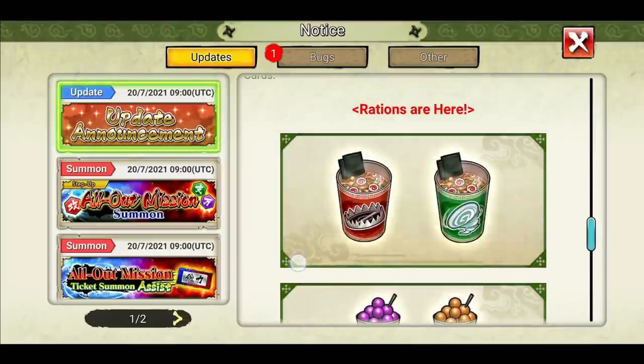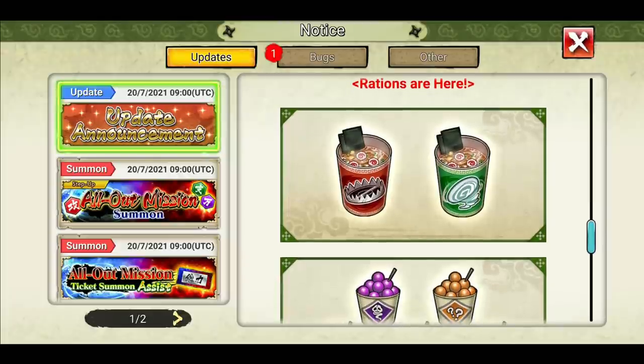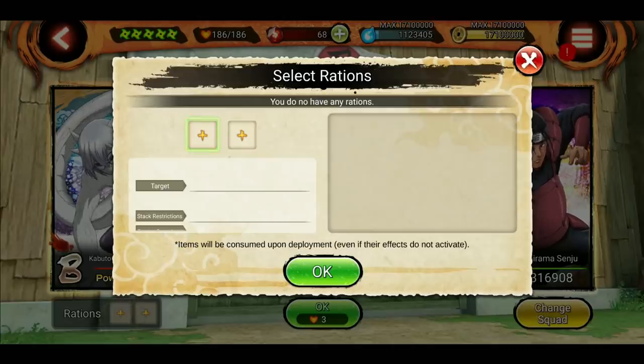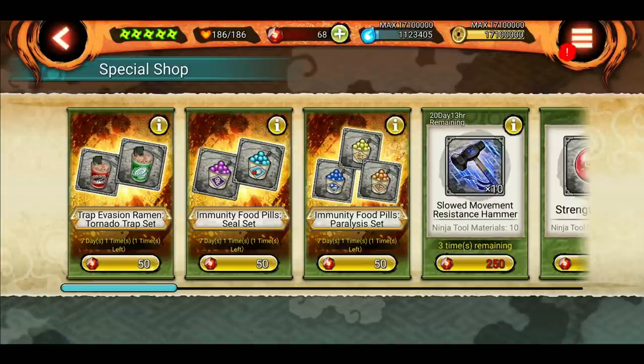Now let's move on to the new rations — I'll say rations. Here we have two slots to put rations in. Rations are available from login bonuses and the shop for now; maybe missions will be added later. Each ration does something different, similar to hidden abilities — every ration has a different effect. Let's check out the ones from the shop.